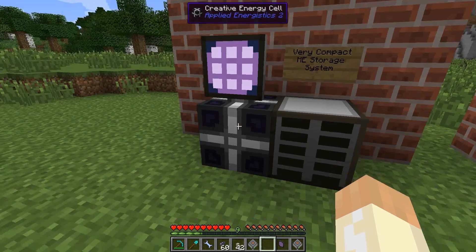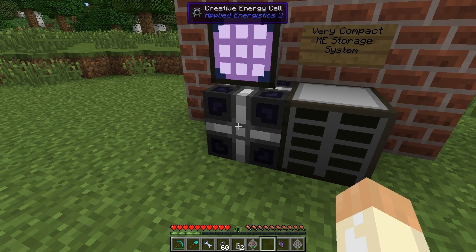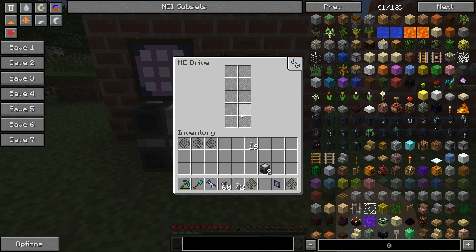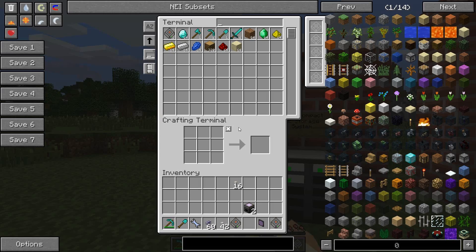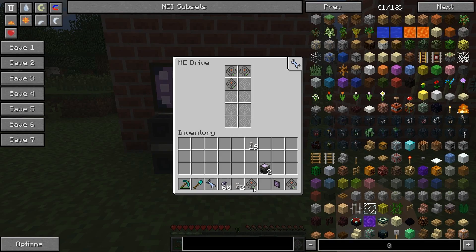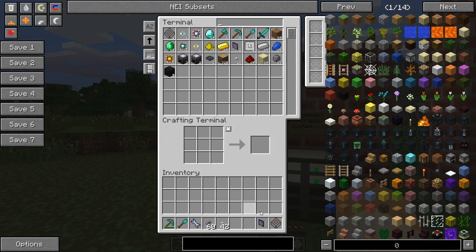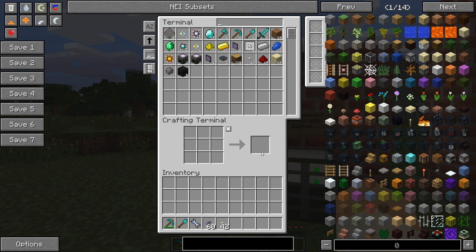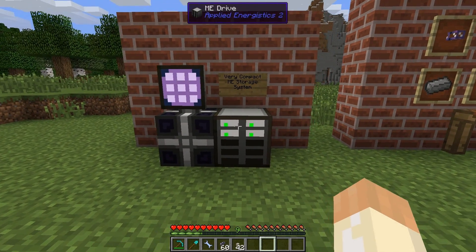Let's place the ME drive here to show the most compact way to have your ME storage. I have an ME crafting terminal, an energy cell - this is a creative one so it doesn't need fuel - and the ME drive. I can put all my items in here, and now I have all my items accessible in a very compact setup. It's a very good way to store all your items and craft them directly.